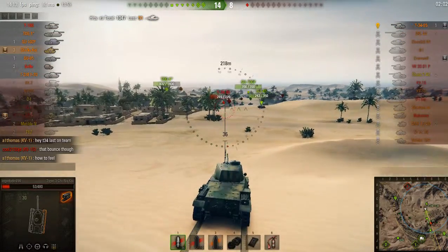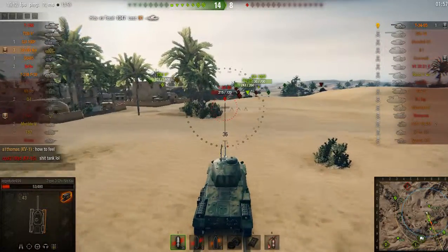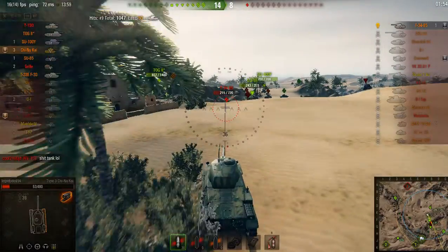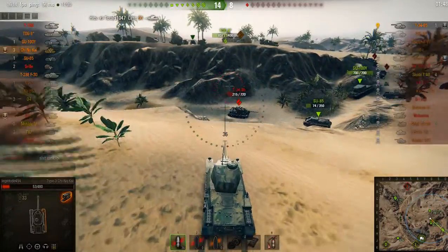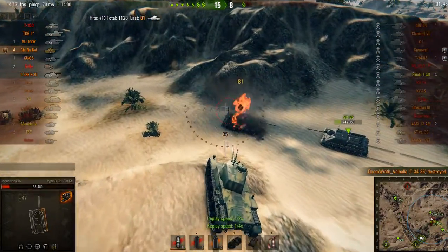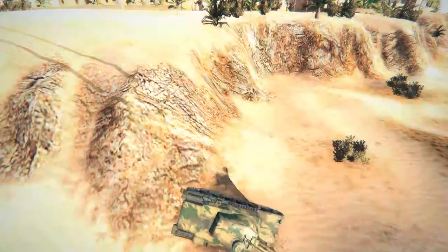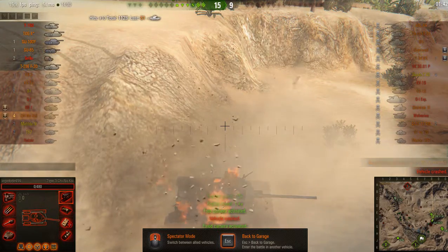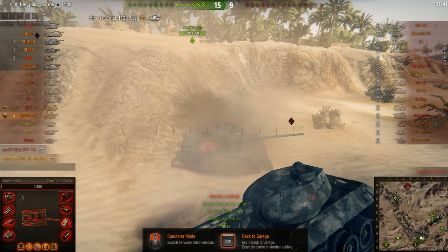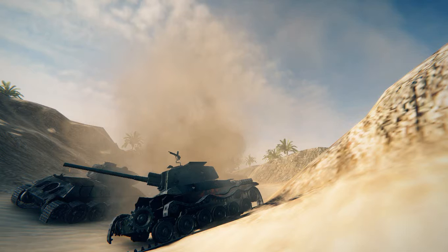I decide to start rushing along with the SU-85 because I'm like, he's not going to take all the glory — I'm going to go for it. I rush forward toward the T-34-85. Just as I go to jump the ridge, he gets killed by someone else. I jump the ridge anyway and — bang — crash. I went for the cliff dive but was just far too late and crashed.